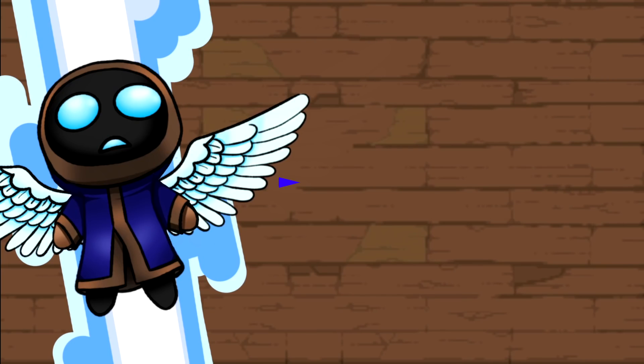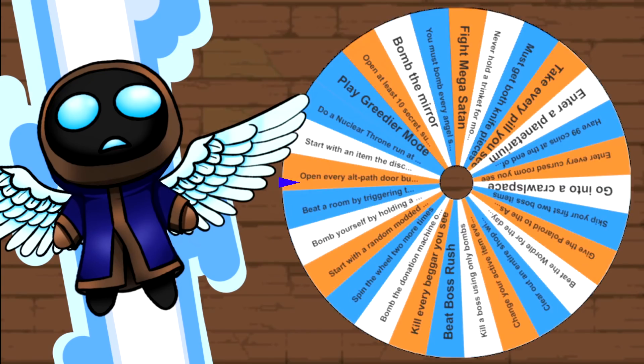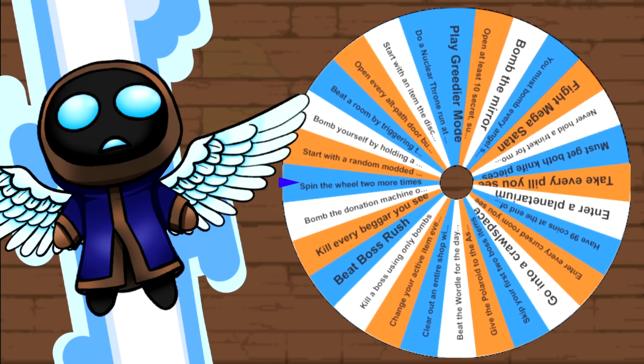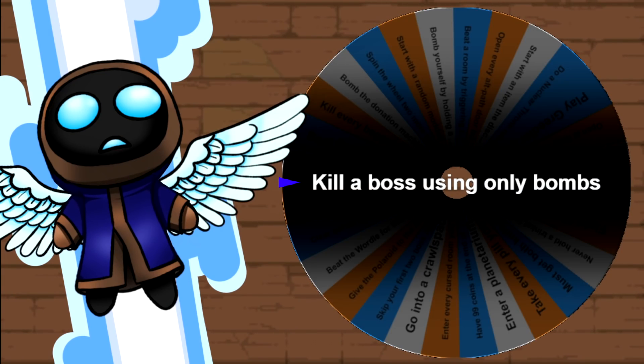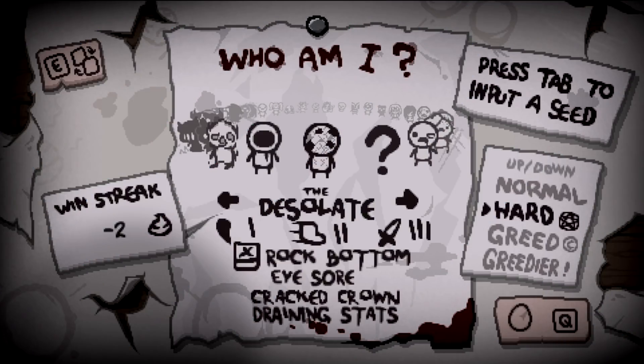If you're new to the channel and don't know how this series works, we spin a little challenge wheel to complete during the episode. Today we have to kill a boss using only bombs. We're gonna have to get a good chunk of bombs in order to do that.